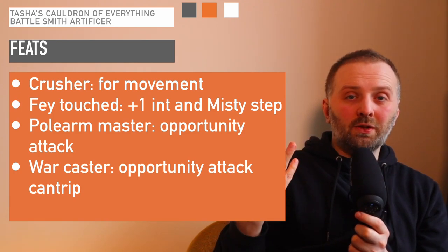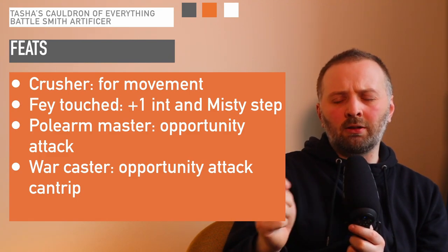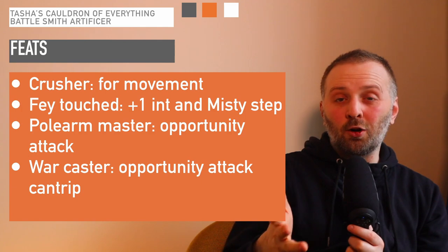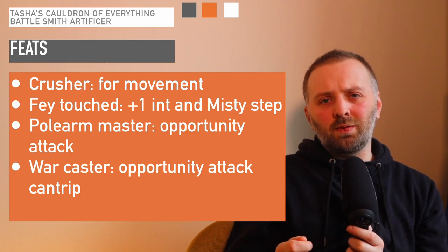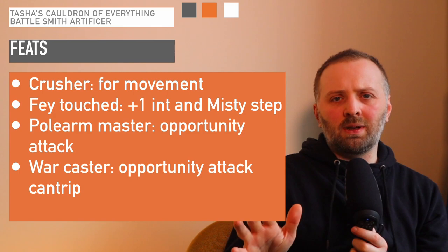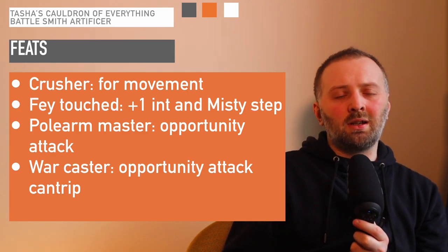I've chosen 4 feats for this. The first is Crusher from Tasha's Cauldron of Everything. When you attack with a bludgeoning weapon, you can push your enemy 5 feet in a direction, giving you a chance to push them out of the way and potentially make them come back into your range, provoking an opportunity attack from one of your colleagues. The second feat I'd recommend is Fey Touched — it gives you an extra boost to Intelligence and gives you Misty Step and another 1st-level spell. Misty Step is fantastic because you want to stay just outside of the enemy's melee range and poke in with your damage.